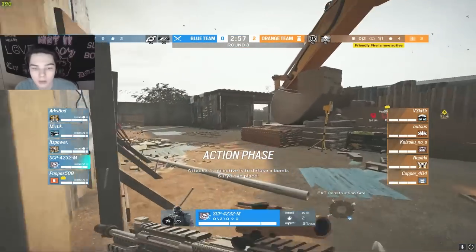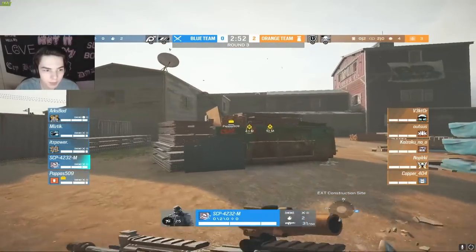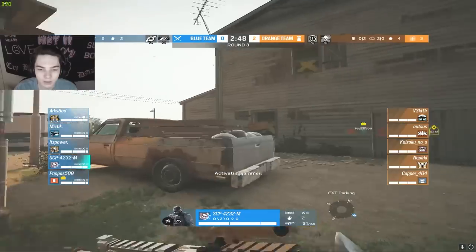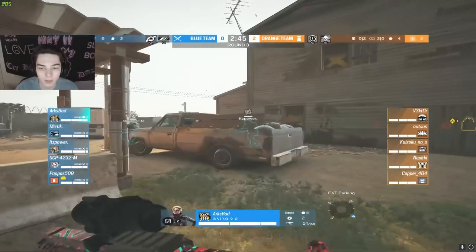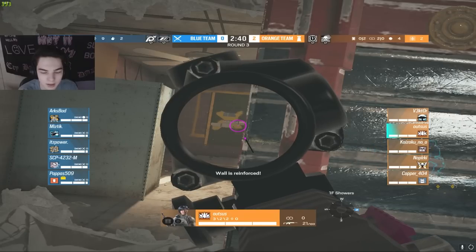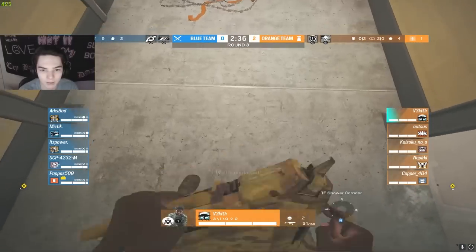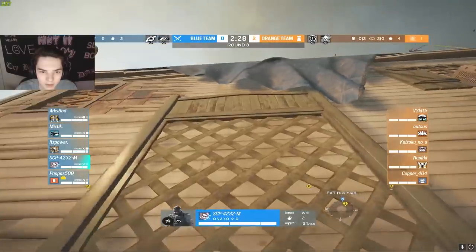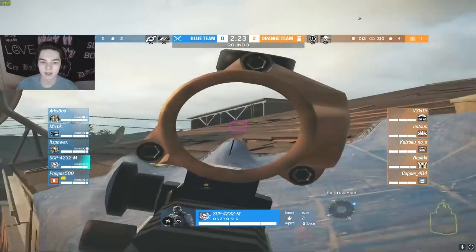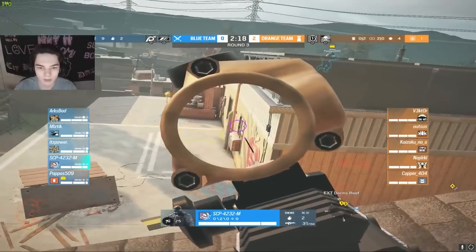Here we are with round number three, and this is also going to be the last round of the split. SCP as well as the rest of the blue team's last chance to prove they can win a round. This is also their best chance, as the defense is going into dining and kitchen. Spectating our copper player — looks like he's going to try to repel and push with arc. I think it's a good idea to stick near teammates and play off of them.